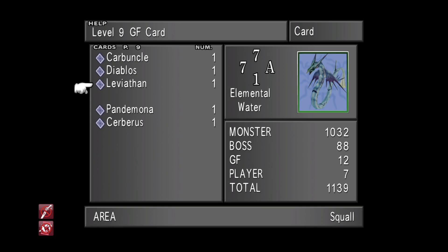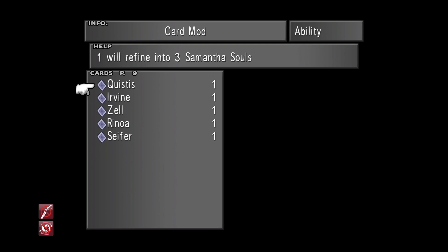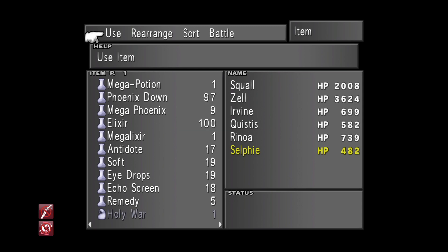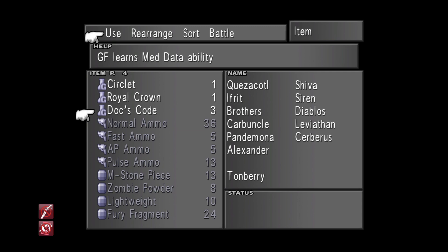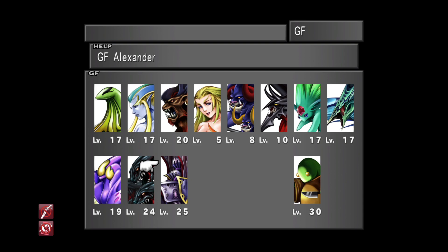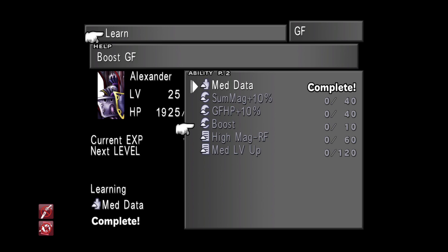If you've been following along with my previous videos, you should have the Leviathan card — this is one from Joker when doing the CC group quest, which we did on disc 2, but you can do it now since we still have access to Balamb Garden. With the Leviathan card, we can use the Card Mod ability to refine it into useful items. Out of the three Dot Codes we get, we're going to teach one of them to our Alexander Guardian Force, and that will give Alexander the Med Data ability immediately without having to farm the 200 AP. By learning that immediately, we can straightaway start focusing on the Med Level Up ability, which I strongly recommend, because with Med Level Up we'll be able to get the six Remedy Plus items needed to get the Doom Train Guardian Force — a Guardian Force you're going to want in your collection.